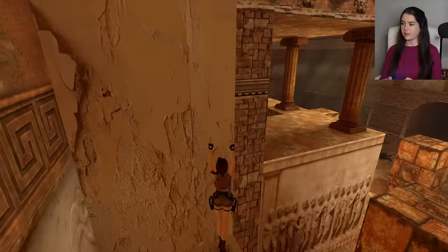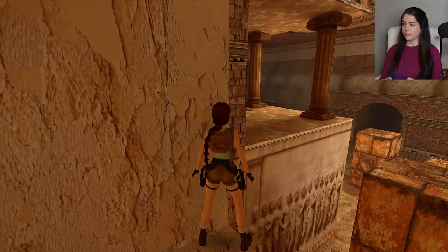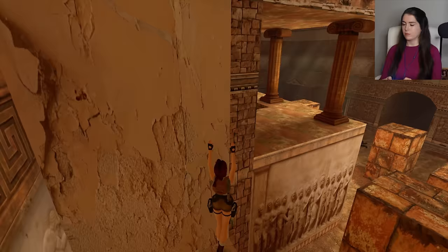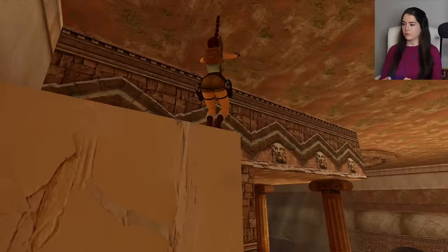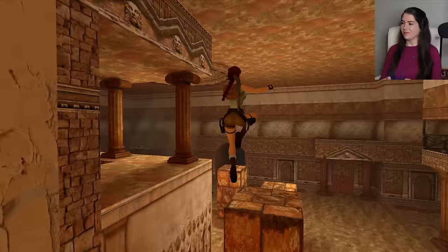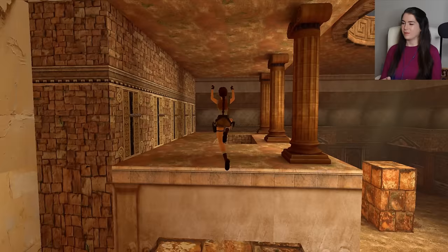We're going to use the corner bug to get this unreachable medipack. This is my first time using the corner bug in the remastered. If I can remember how to get the angle right... I don't know if I'm just doing it wrong or she can't do it with the new graphics. Yay! Okay, it does work - awesome, and it works with the new graphics. That's great, love that corner bug!